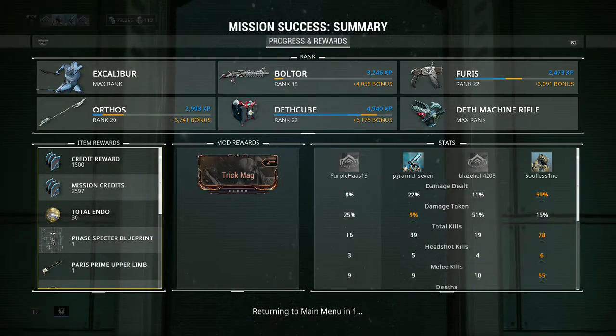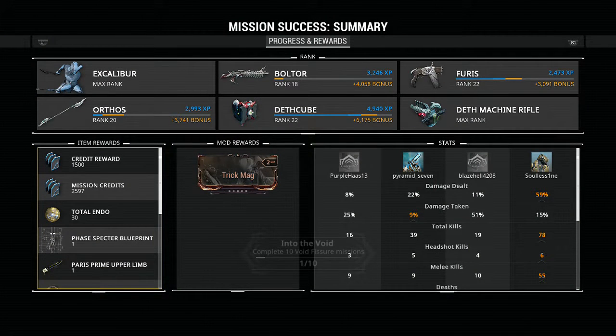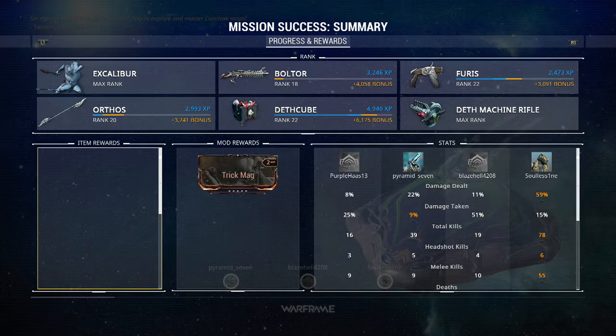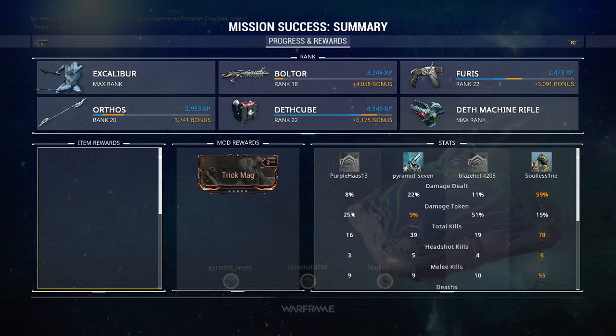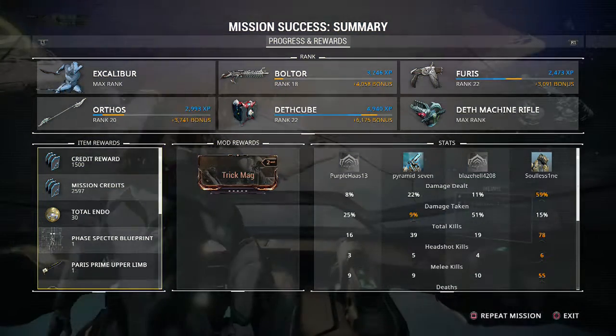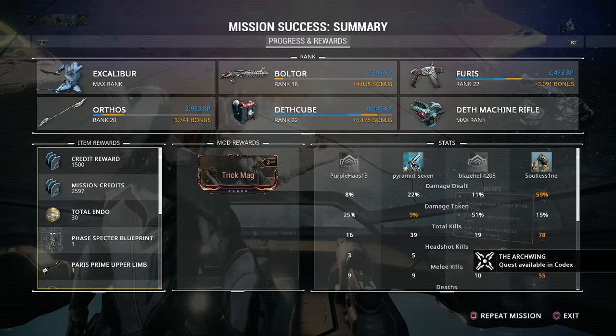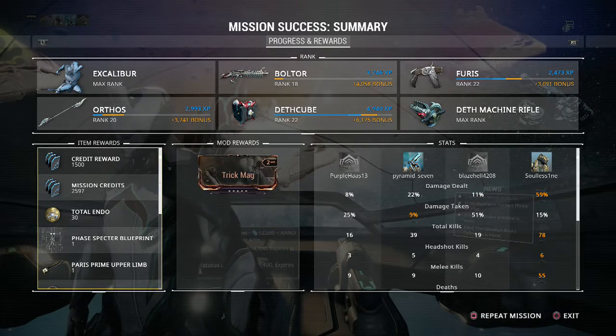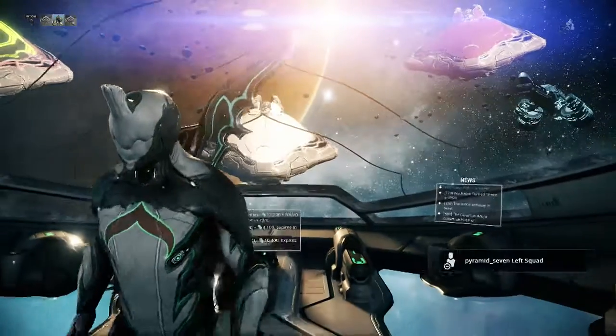You have your first prime piece — it's not even a blueprint, it's an actual piece of a prime weapon. It said I received a phase specter blueprint. A phase specter is a little grenade thing you throw down on the ground and it makes a clone of you that'll help you fight. Got something else in addition.